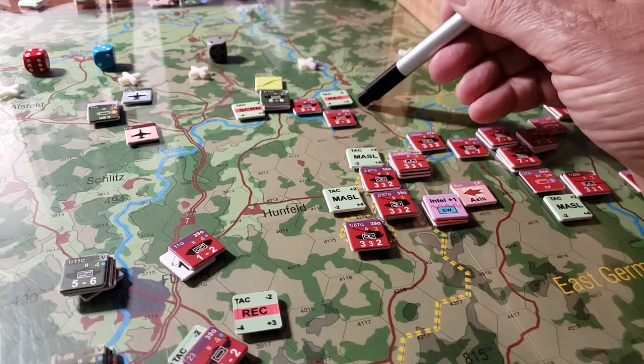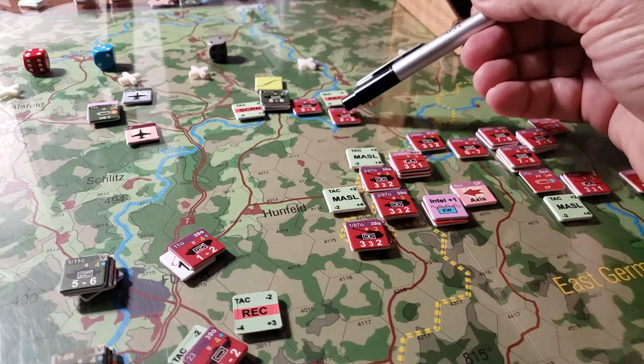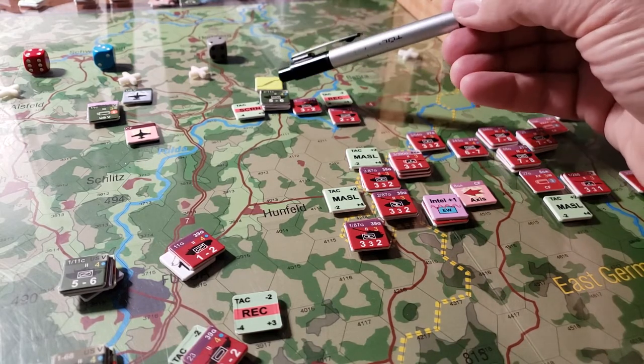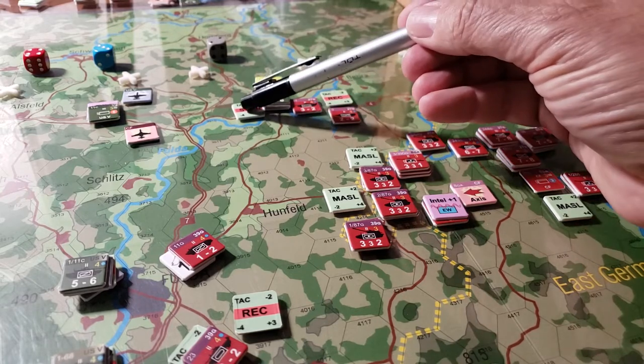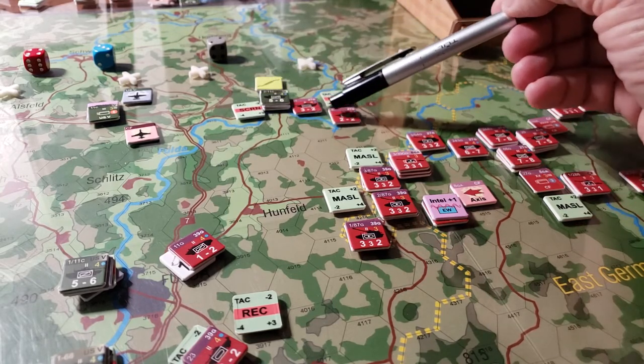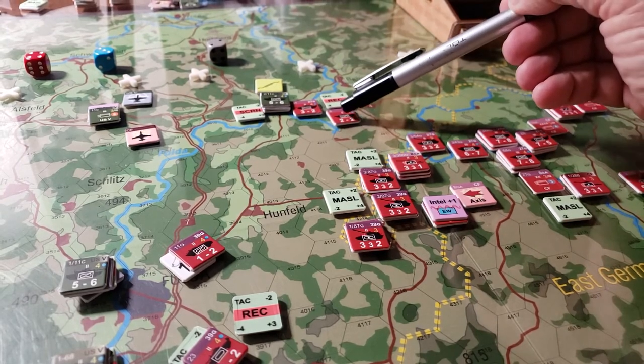So two, four, six, eight to here. But when I get to here at eight movement points, I am now in the zone of influence of this screening unit, which means I have to add two movement points to my movement spent.